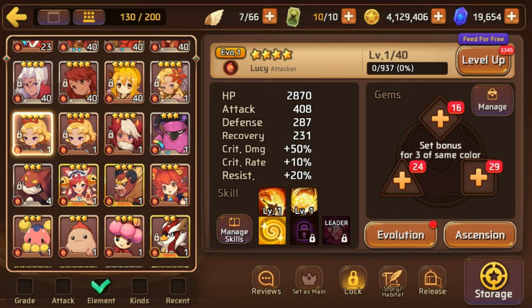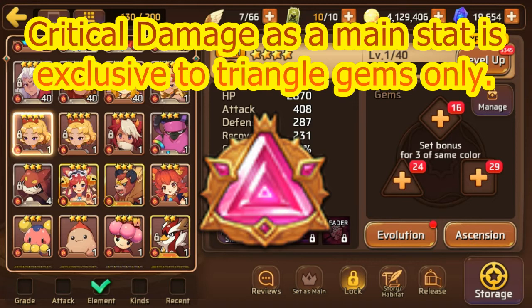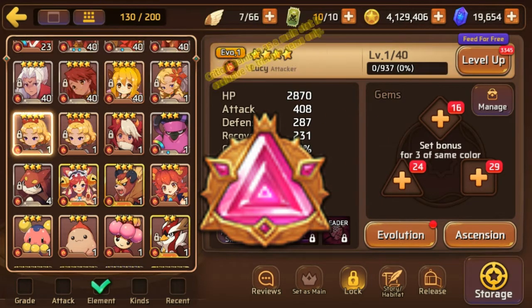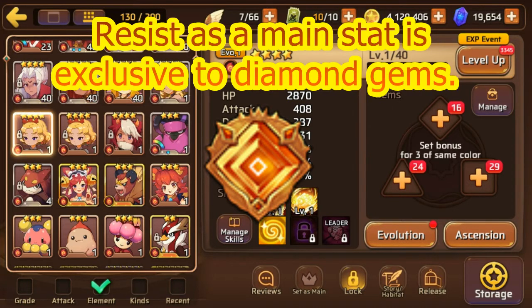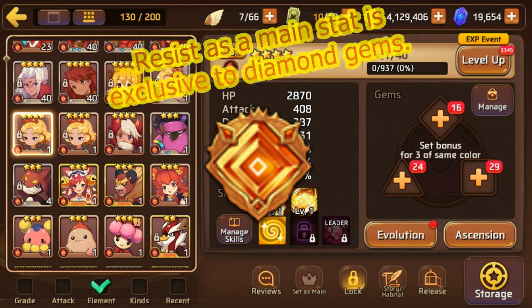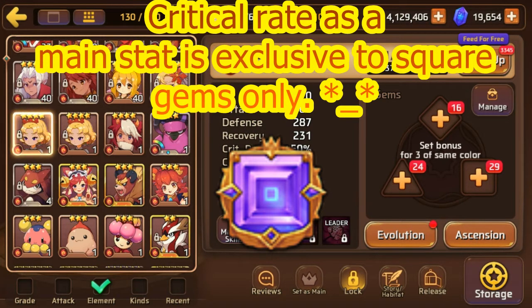You have a triangle gem, a diamond gem, and a square gem. Generally speaking, gem slots don't matter on whatever mon you have — it's only under certain conditions or typings that gem slots actually matter. Each one has its own niche. The triangle can only have crit damage on it. You're never going to get a diamond gem with crit damage, and the diamond gem is resist only.